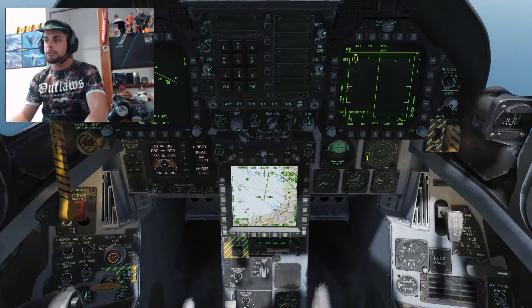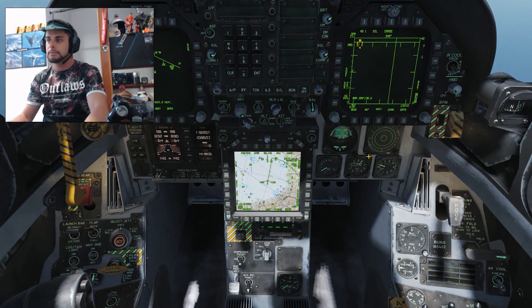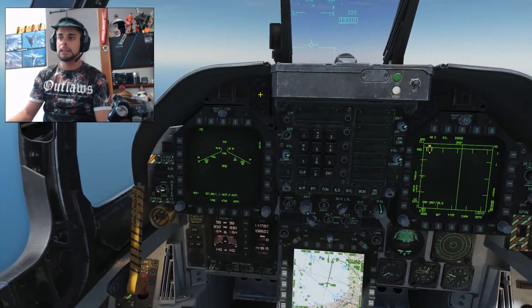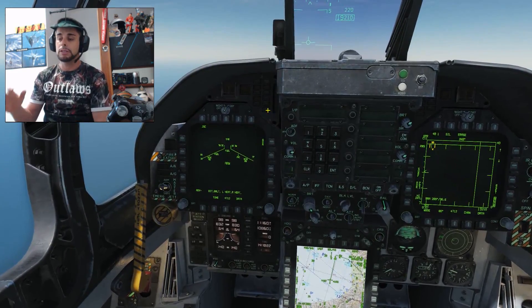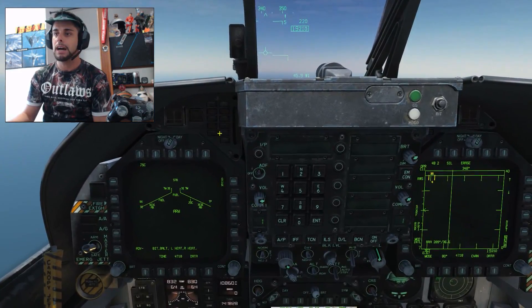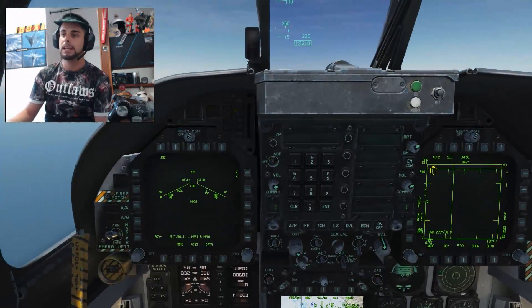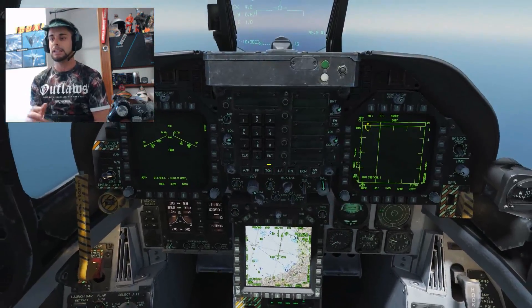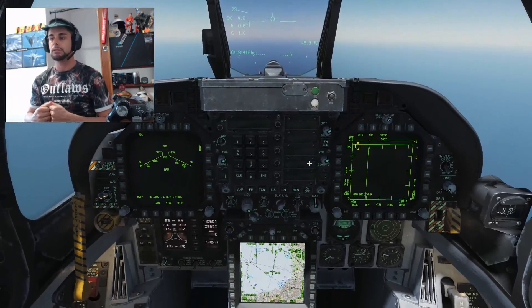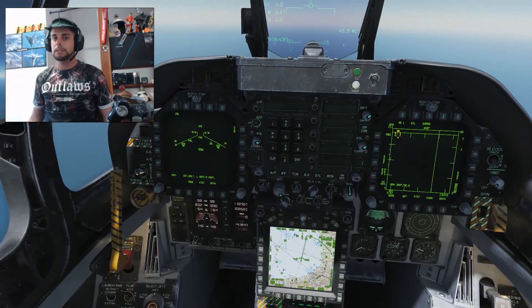I am waiting here until a MiG-29 shows up — and here it is. As you can see, there is no signal right now. You should have two lights: receiver and emitting, because you are in emitting mode. But in receiver mode only, you will have just one light. The system will turn off automatically when there is no signal, and will turn on automatically when a signal is incoming.